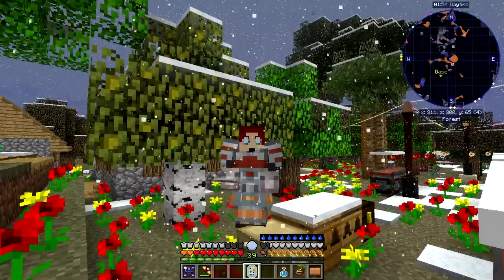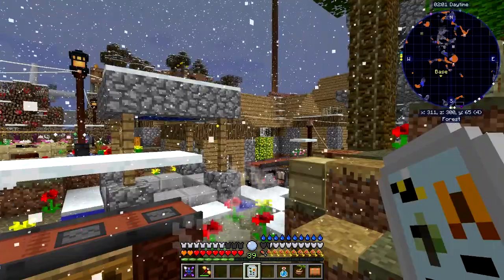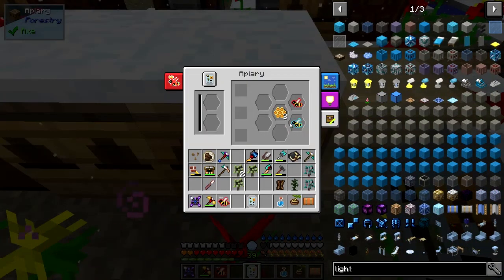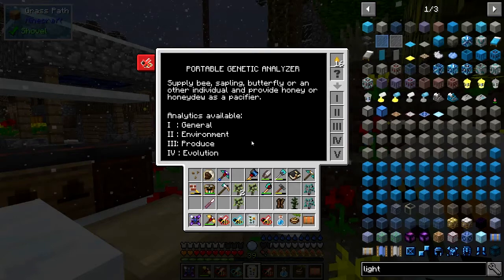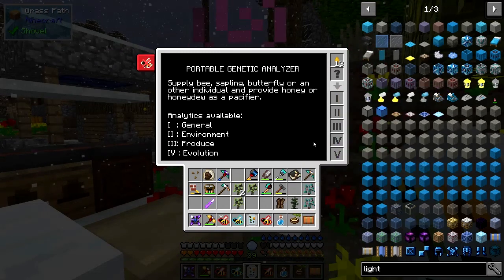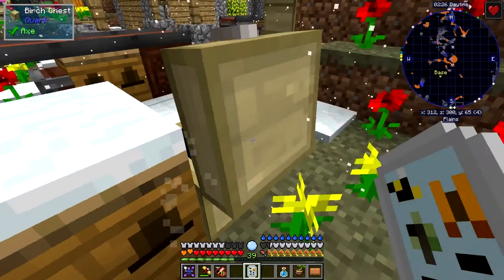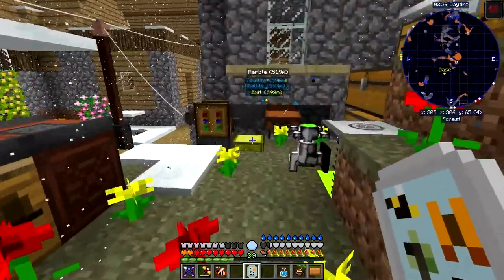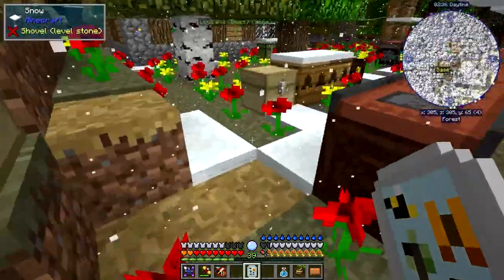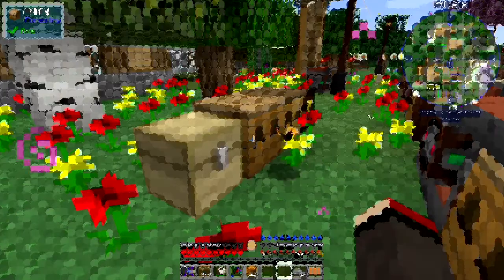First things first, we're going to look at these bees because it's getting cold — very cold — so I probably don't have much time. Let's have a quick look. We're trying to get these into common bees. So this one's a pure meadows — no progress whatsoever. That's a forest meadows, and that's a meadows forest. So we'll put those two there, get a pure forest from the box, and hopefully next time we get a bit more luck. This crossbreeding is actually not so straightforward — it's been more difficult than I thought.